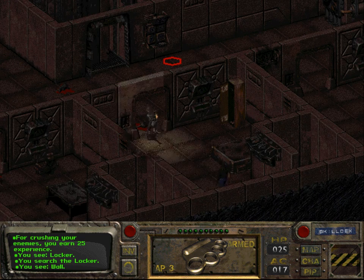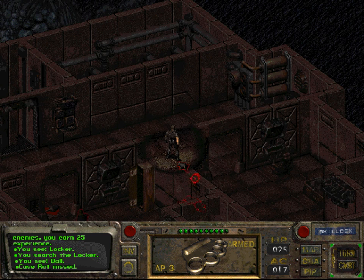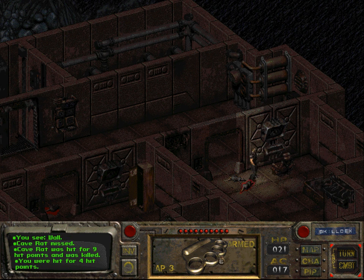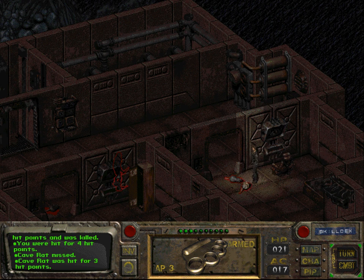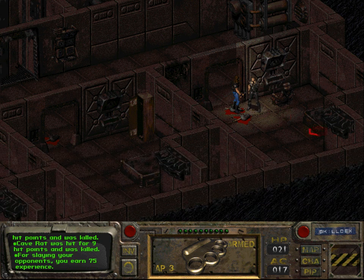Now we can descend to the next level. The rat — and it's dead. Yeah, being surrounded by several enemies, even if they don't do much damage, can be quite dangerous. But those are just rats and only two of them — that's not a big deal.